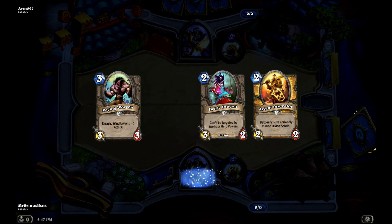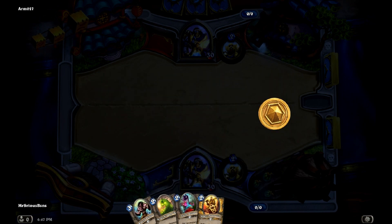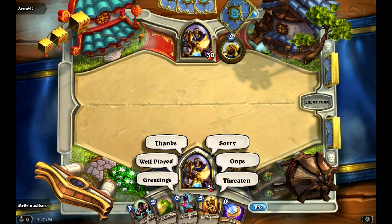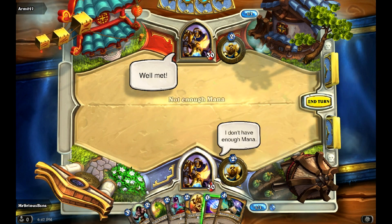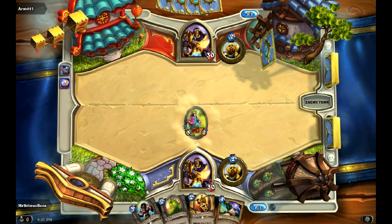It's way too early for Equality, so kick that back. I love Fairy Dragon and Argent Protector. Silverhand recruits are a great card to have in hand. So I'll definitely coin into Fairy Dragon. I don't have enough mana — wait, we do. Okay, Fairy Dragon on the board.